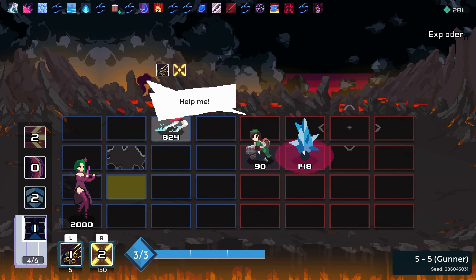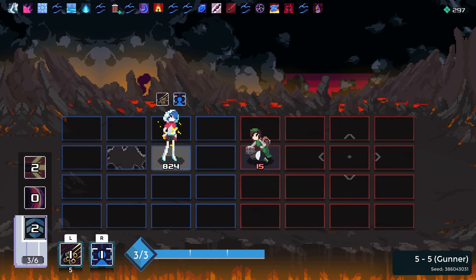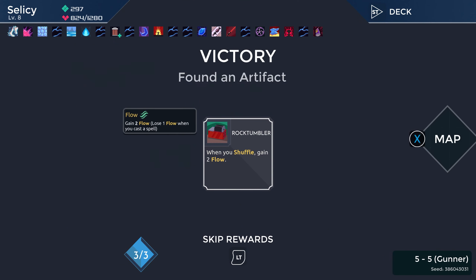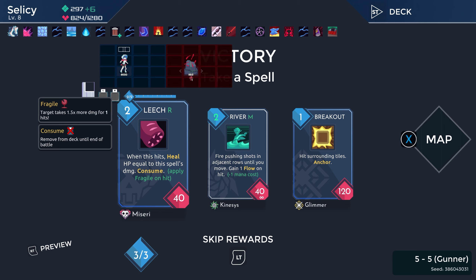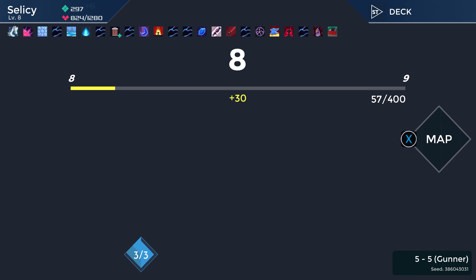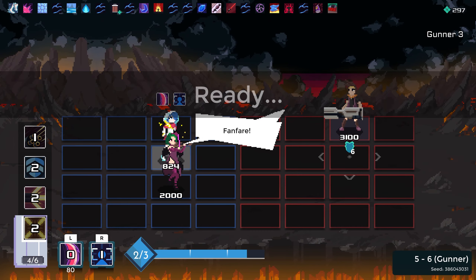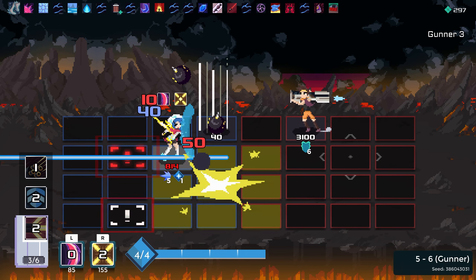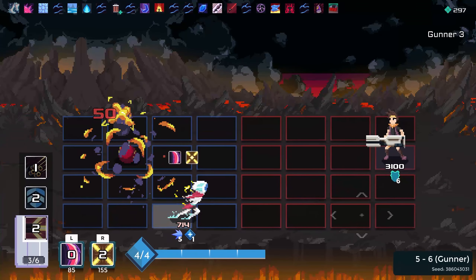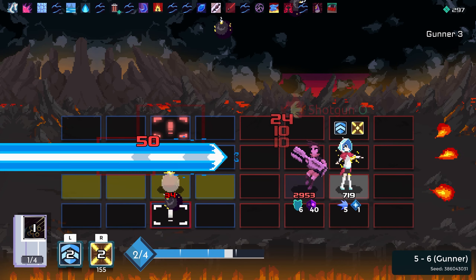We got a hostage — we have solved the hostage situation. Piece of cake. When you shuffle, gain two flow — cool. We shuffle a lot. What I really would love would be an artifact that reduces my shuffle time, because we are doing a lot of shuffling.